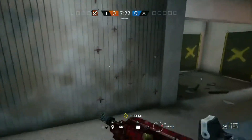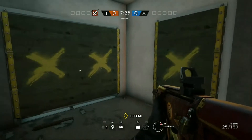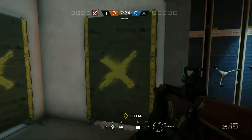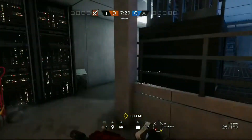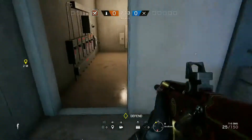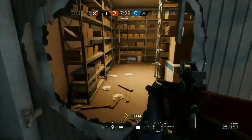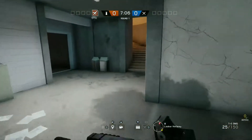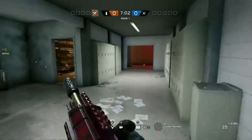Another operator that works with this is Castle. So if you have a mate, you can use Lesion and get your mate to use Castle - Castle this door, this door, and this door here. And you can do the little shield tactic thing where you put the shield in front and then put the Castle so they can't blow it up with a breach charge, so they have to hit it. I don't really know if that's an exploit or a tactic - it's kind of both, really.